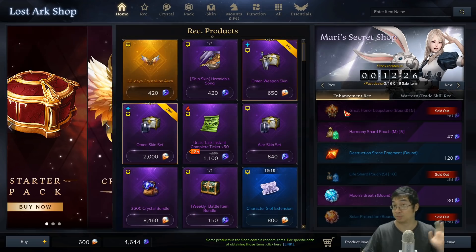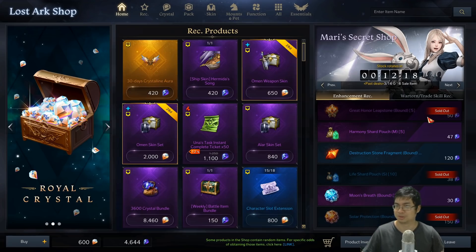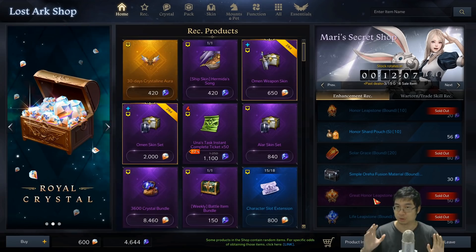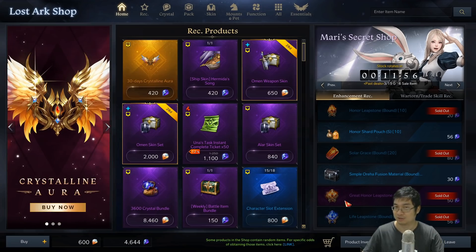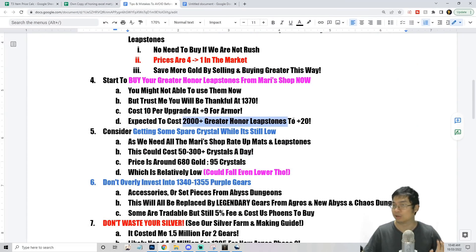Initially I thought, 'I don't need those, that's not a great deal' — but be aware, guys: buy as many as you can because they're insanely valuable once you get to 1370. I went back and bought all of them. I wish I had bought them the moment they appeared, because this is 50 crystals for close to 5,000 gold worth of Greater honor leapstones. You'll likely need 2,000 Greater honor leapstones to get your gear to plus 20, and it costs 10 per upgrade attempt from plus 8 to plus 9.